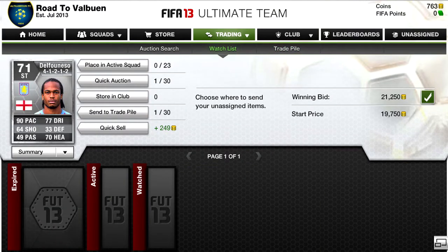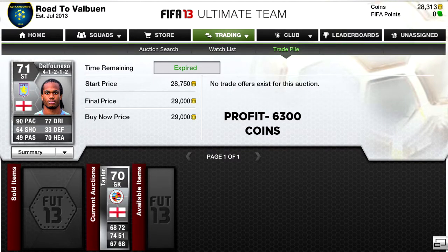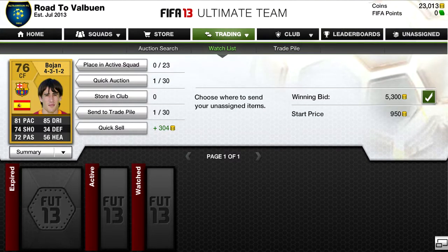Then we have this D'Alfonso — by far the best deal this episode. We picked it up for 21,350 coins and we sold it for a 6.3k profit, which was quite nice.